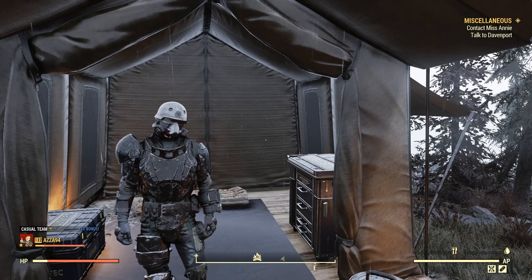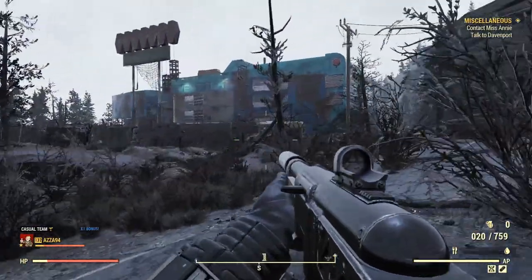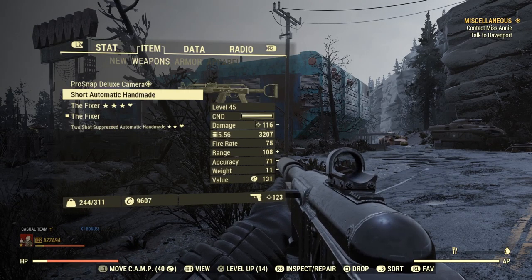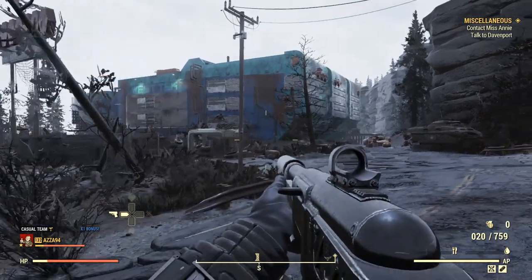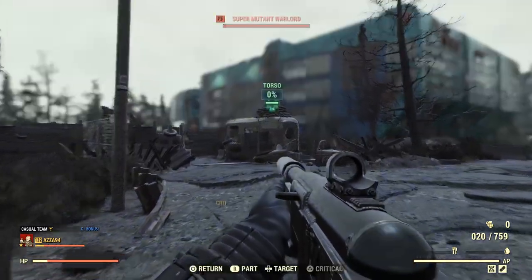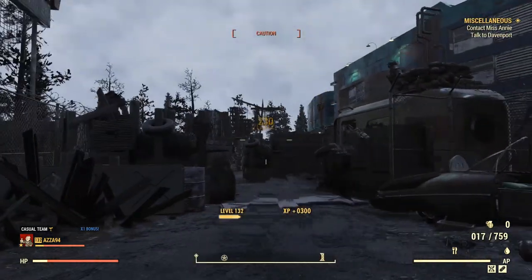I'm going to give you a little preview of the kind of damage we can do. I'm over here at West Tech with a basic fixer and a basic handmade — I modded them to be automatic because this is a commando bloodied build. Let's see what kind of damage we can do; we're going to aim for the head because it's always better to aim for the head.